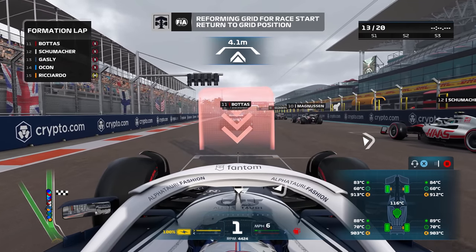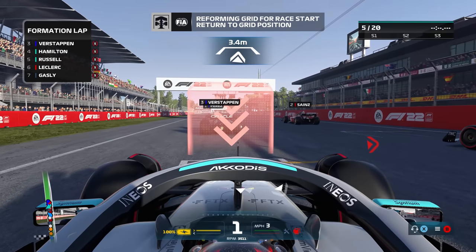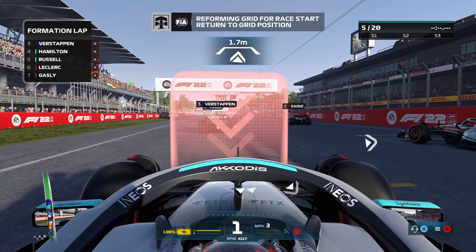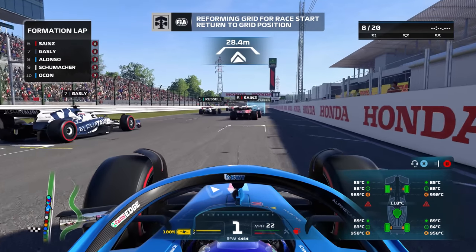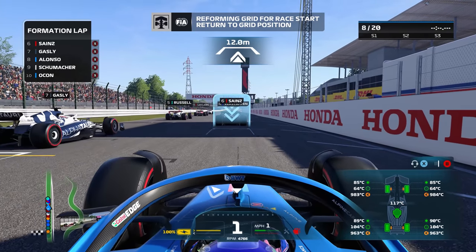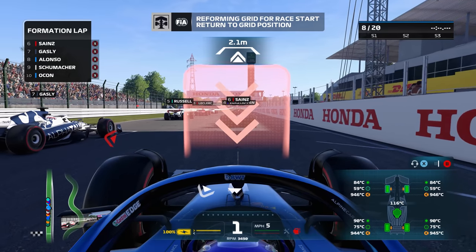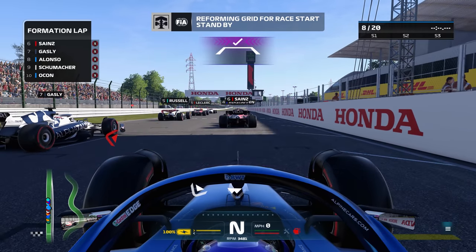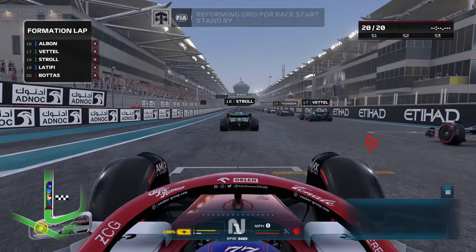For the formation laps, a graphic is now overlaid in front of your pit box to show how well you've parked. Red shows you've stopped too far away or beyond the box, green shows a good position, and purple represents the optimal position for launch. The best way to approach your box is by reducing your speed to around 5mph, wait for the graphic to turn green and then reduce your speed even further in preparation, then quickly applying the brakes as soon as you see it change to purple. Try not to under or overshoot the box as this will force the car into an unideal position.